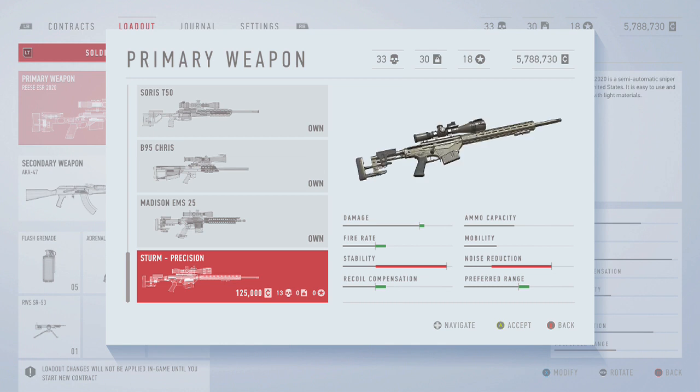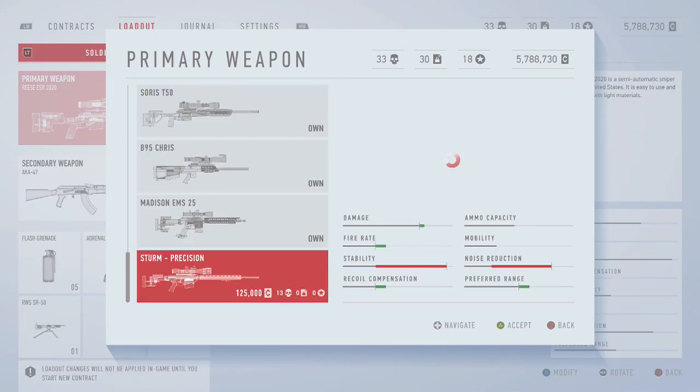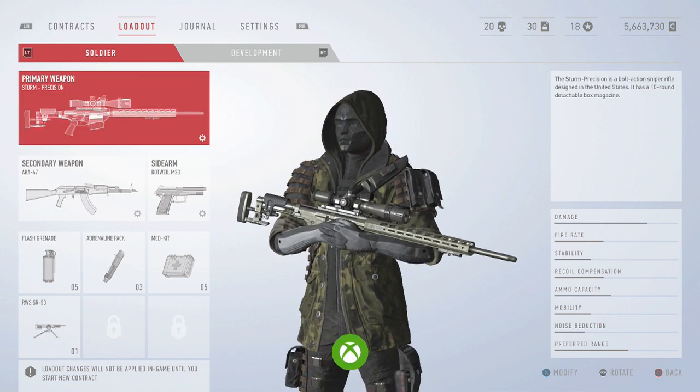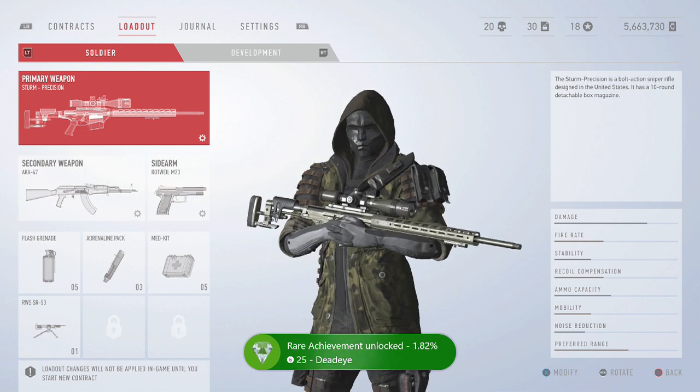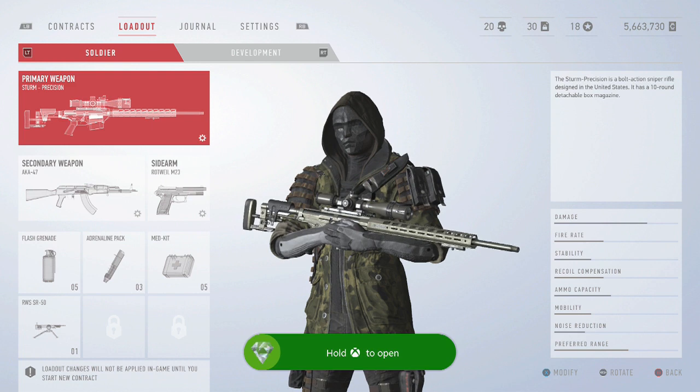So what I'm going to be doing is buying this last sniper. It wanted 125,000 credits and 13 of those little skull tokens. I've got so many because I completed the game. I've got like 5.7 million credits so I've got enough money. That is the Deadeye achievement — literally just buying all 10 snipers. Easy as that.